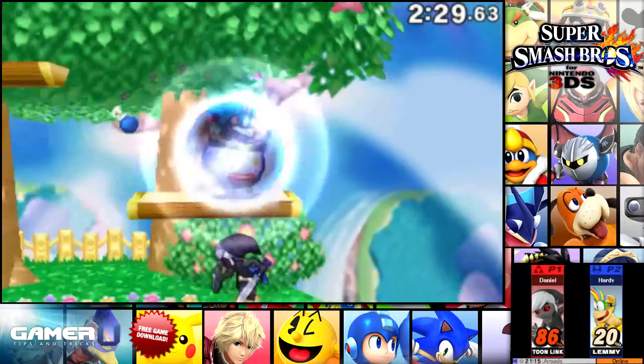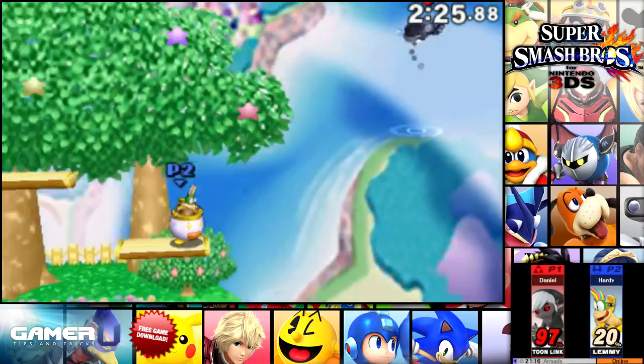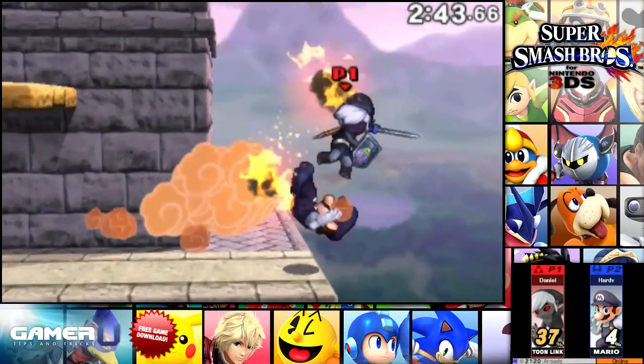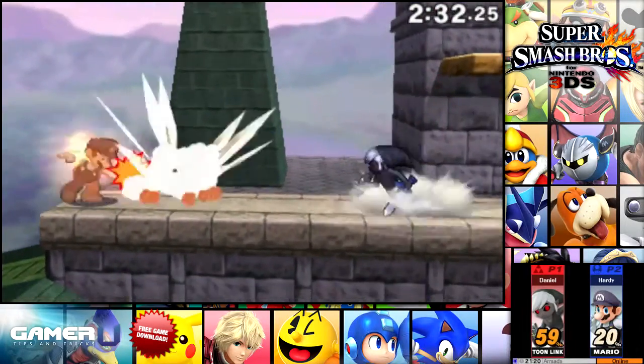The playstyle is pretty simple — it revolves around always having a bomb in your hand. Some strategies for this playstyle: throw a bomb before going on the offensive, without concern if the bomb will hit yourself. You can throw a bomb, then do a dash attack.